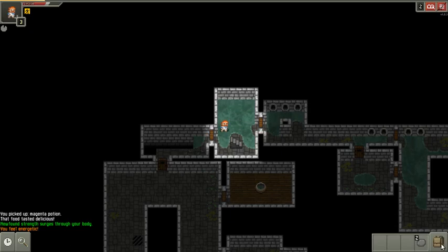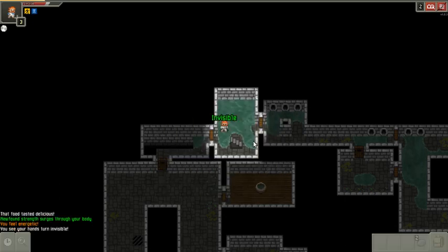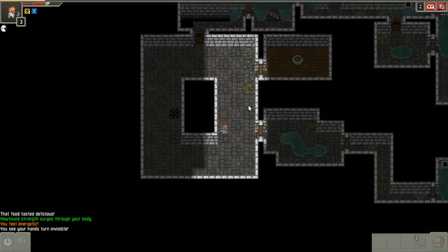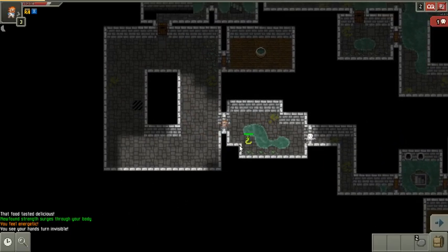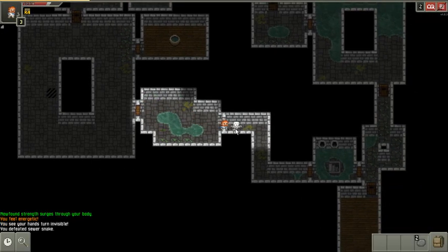I drink the turquoise potion — I feel energetic, so that's a potion of speed. Then I drink this bistro potion and it turned me invisible. Now I'm fast and invisible like a ninja, which means I can sneak attack.